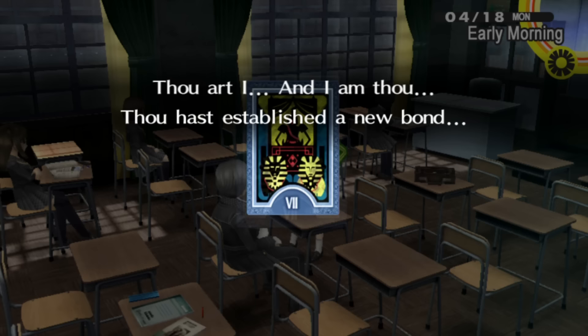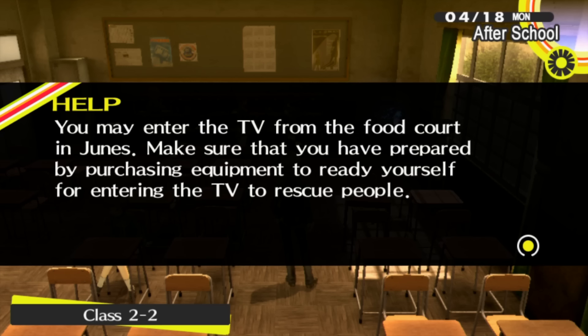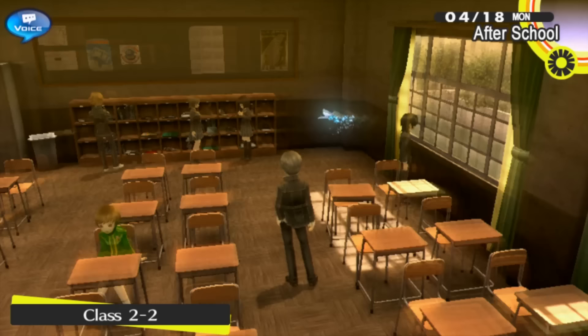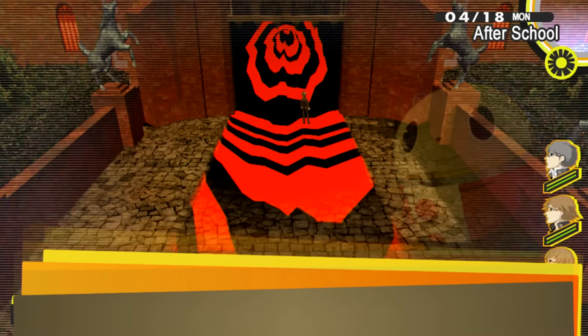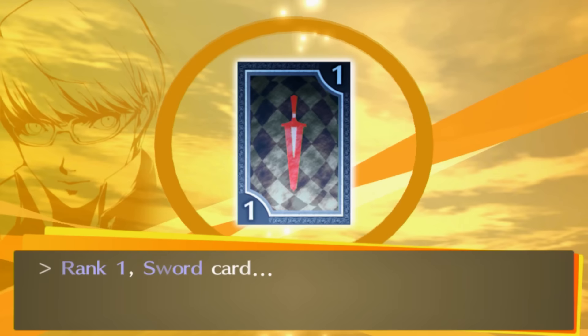After that Chie awakens and we form the Investigation Team, which starts the full social link. Then we start the Chariot social link with Chie. This is the point where the game finally gives us free time — though here there's not much to do other than go back into the TV to save Yukiko. Just like Persona 3, you can pretty much complete any dungeon in one run unless the game requires otherwise, so that's what I'm going to try to do, though with my limited SP at this point I'm not so confident.